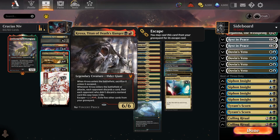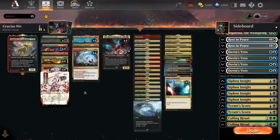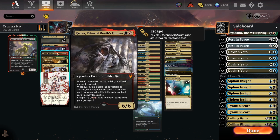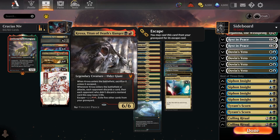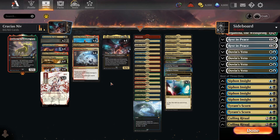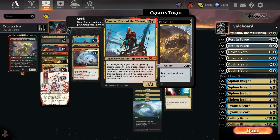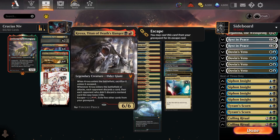We've got a single copy of Kroxa. This is here because Niv is quite a threat-light deck — in builds where I just ran four Niv and four Kavu as the only threats, against decks running a lot of single target removal you can be left in situations where you have no pressure. Kroxa is a threat that is recurrable; even if the opponent has a lot of single target removal, you can just keep bringing it back. In this deck Kroxa is better than Scarab God because we don't want anything that costs more than 3 that isn't Niv or Crucius. Plus, Crucius and Kavu both discard very regularly, so we can discard Kroxa and fill our graveyard quickly to escape it.